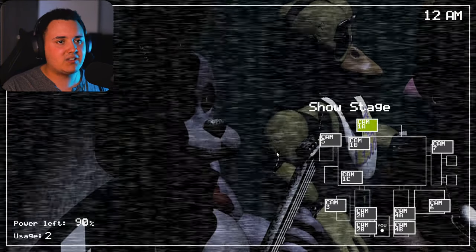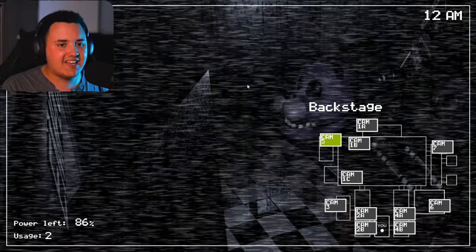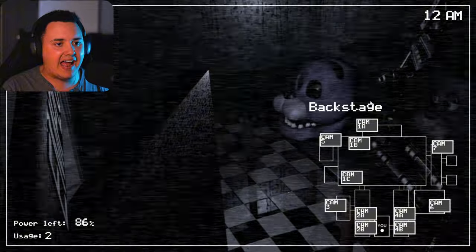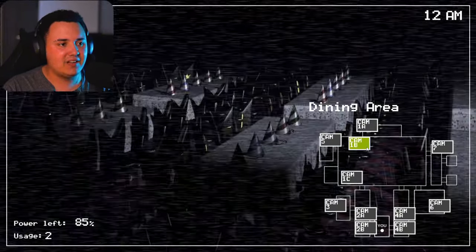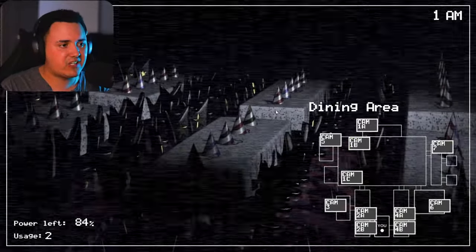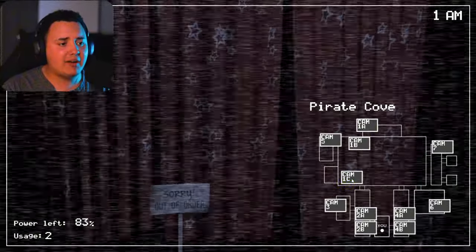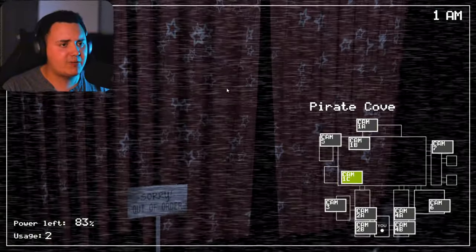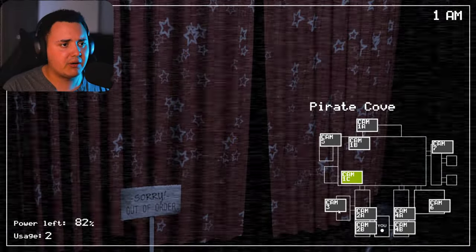Alright, let's check the cameras. The cameras still seem the same. Backstage is completely different now — I feel like that's a different angle. I really like that, that's really cool. It kind of feels realistic, like something Scott might have done while working on the game — there might have been different camera angles and stuff. The dining area still seems the same. Pirates Cove seems the same, but the curtains definitely have a different shade of coloring, which is kind of cool.